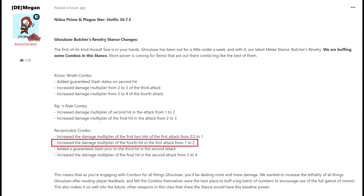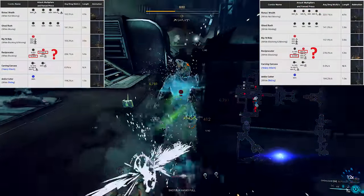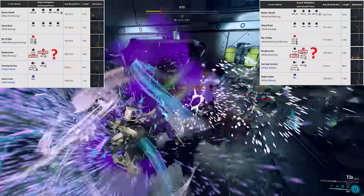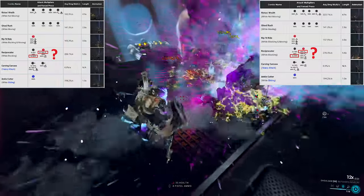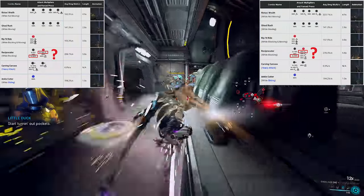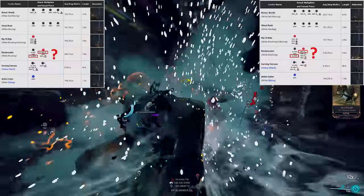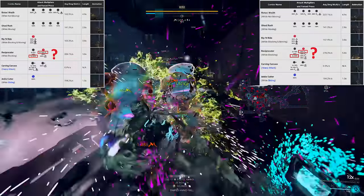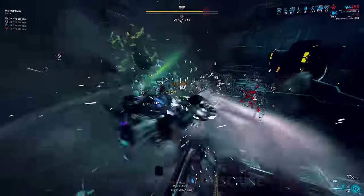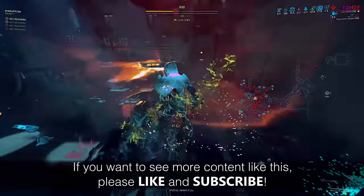There do seem to be some inconsistencies with the line in the patch and the hit multiplier reported on the wiki. The fourth hit in the first attack was never 100 scaling to start with. Most wiki values are taken from empirical testing, digging through data, or very rarely copy-pasted from DE explanations. I'll side with the wiki this time, since stance numbers are never officially released by DE and require testing before being added. Basically, if you want giant fat DPS, Reciprocator is still the way to go — and by a lot.